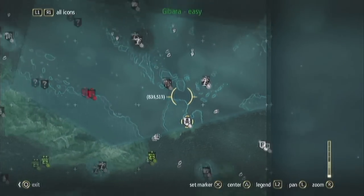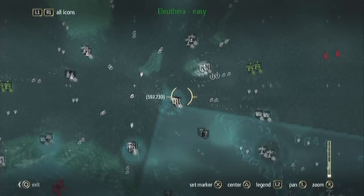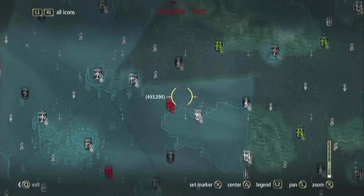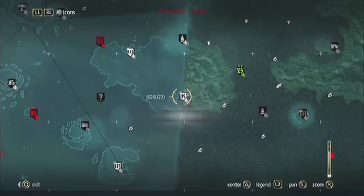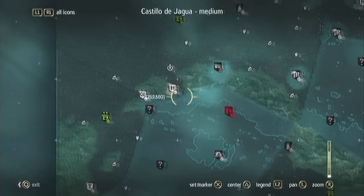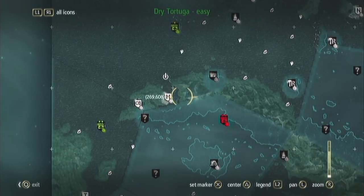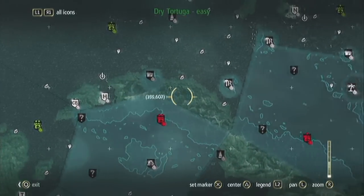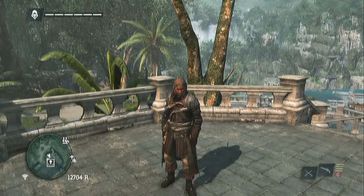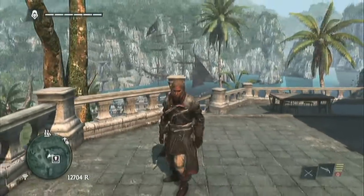You get those missions by finding the Templar Hunts — that's what they're called. They pop up randomly. I think one of them is on a random island, and some of them are in the big cities like Kingston, Nassau, and I think one more here in Havana. Once you complete those missions, you'll see them — it looks like an assassin symbol.